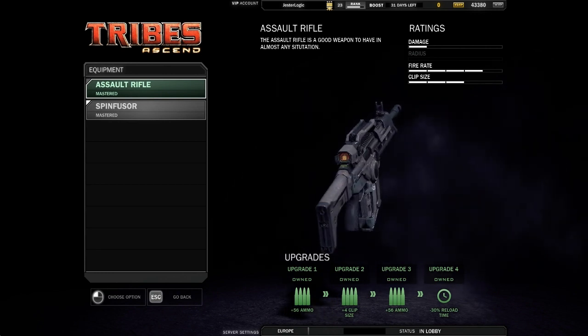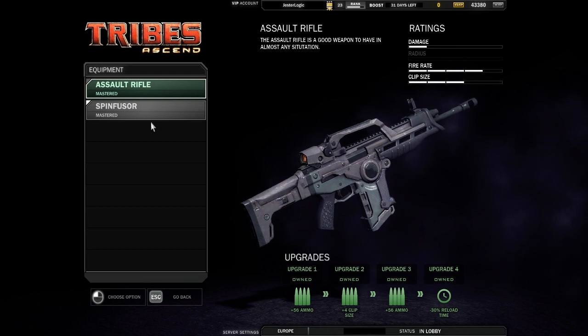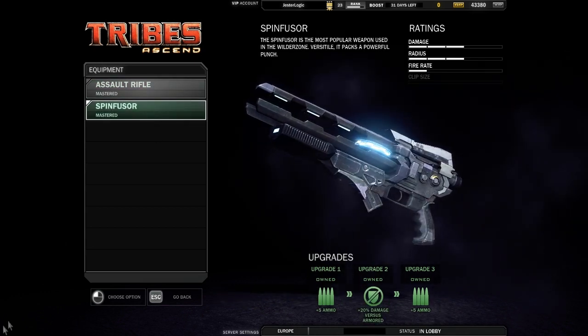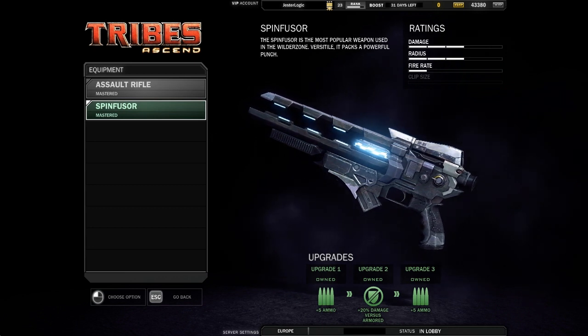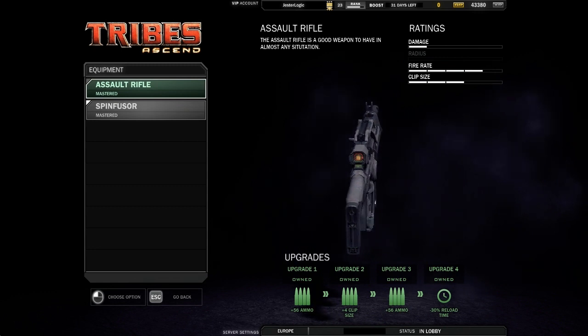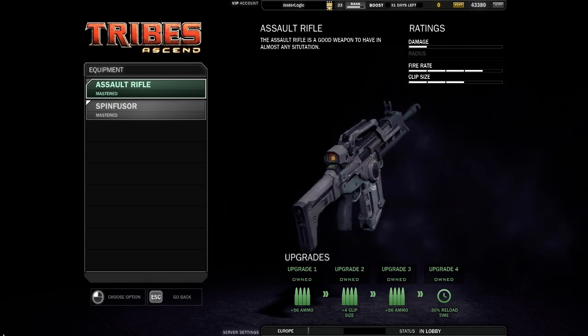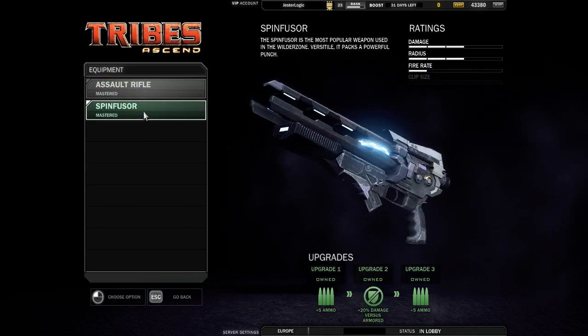You have two choices when it comes to primary weapons: the Assault Rifle or the Spin Fuser. Two very different weapons — the rifle is an automatic projectile weapon which is fantastic for things like chasing, and the other is a slow moving explosive projectile, much more suited to base tank or flank clearing. As much as I love the Spin Fuser, the Assault Rifle is too useful to give up in most situations, so it's the weapon that's usually favoured for most roles.